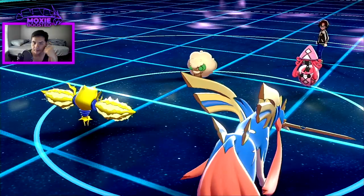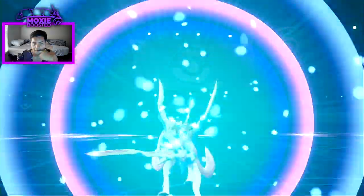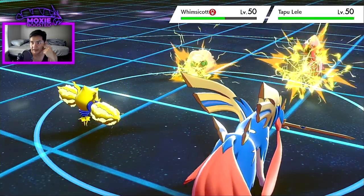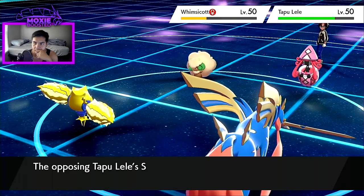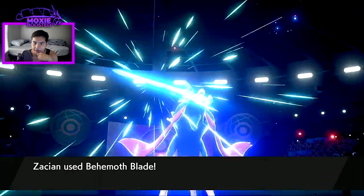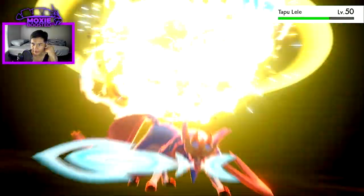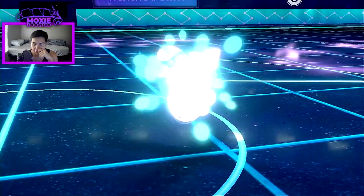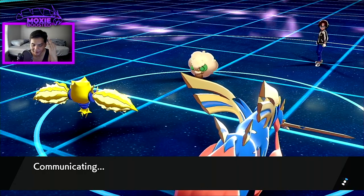Even with a Helping Hand hit, Zacian is so bulky and I haven't taken any damage yet. They go for Nature's Madness — that actually makes me think they might not be scarf because that doesn't seem like a great move for scarf Lele. I should just pick up the KO anyways. I didn't take any damage on my Regieleki, which is pretty nice. I'll get my Zacian out of here this next turn because Zacian should always be in range of Calyrex Shadow Rider now.